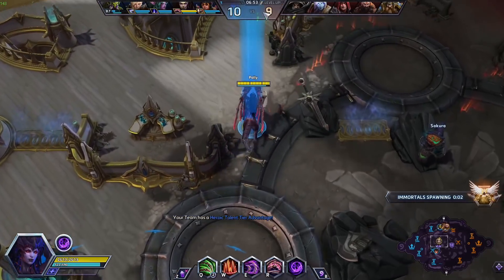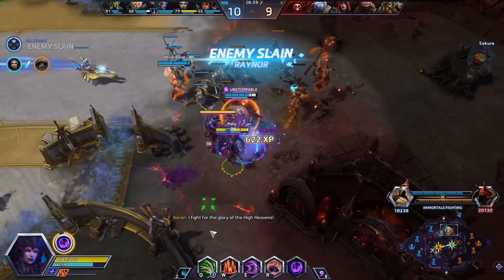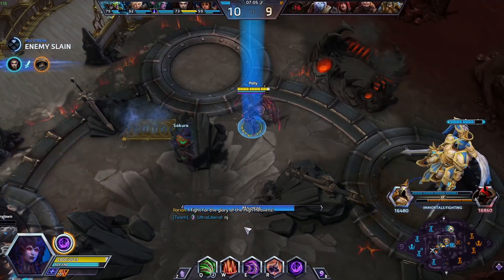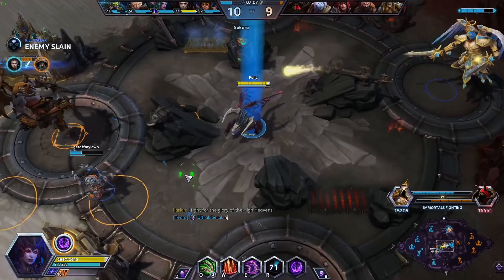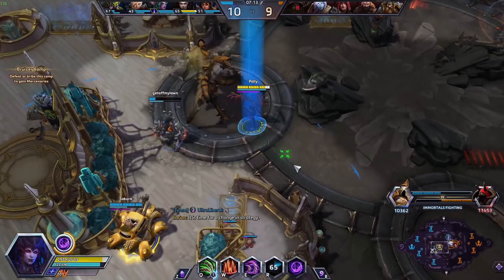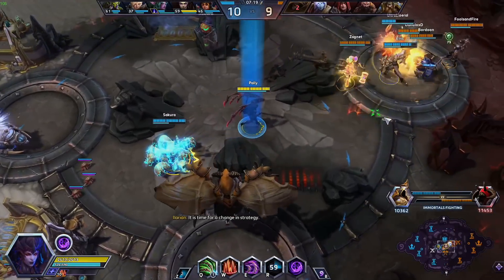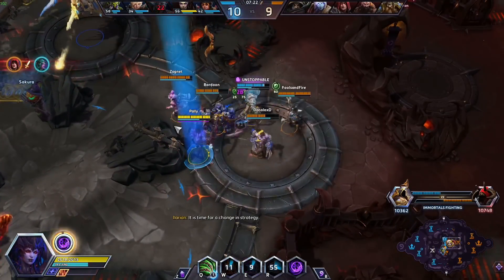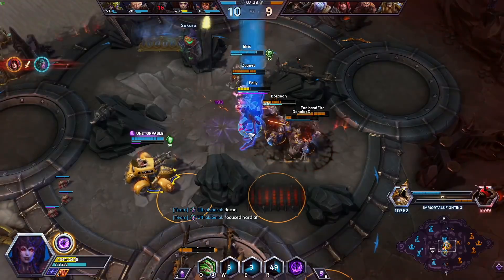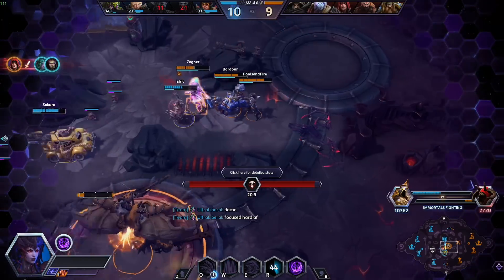We are going to go for Summon Ultralisk. It's still a skill shot, but I use it as just a stun — so when we see stuff happen, I send in the Ultralisk to combo off the Tyrande Owl and things like that. It is very, very good for following up, and you can also do Kerrigan combos off the spawn of the Ultralisk as well. Sergeant Hammer and the Dingo are still able to do a ton of damage to this objective.